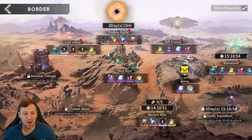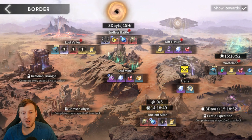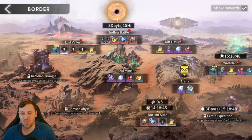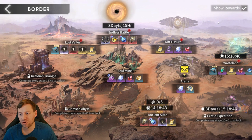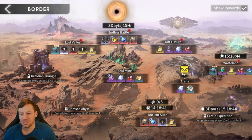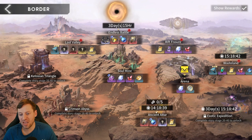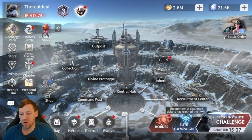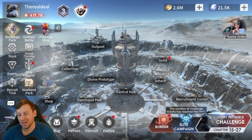Then I come out and go into border — I literally go lost valley, do a bit of soul mine, endless battle, the rift, wasteland arena, and HNO, obviously waiting for it to reset. Then we've got elite campaign and probably some challenge as well.